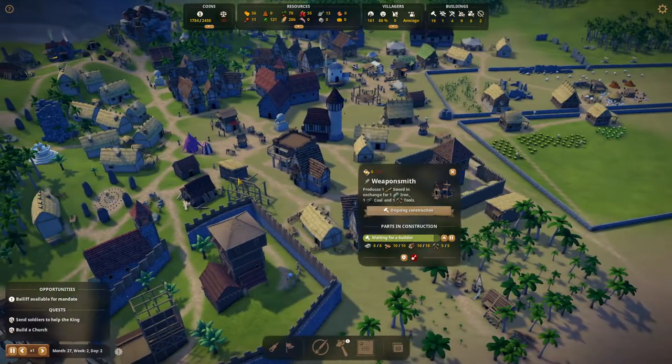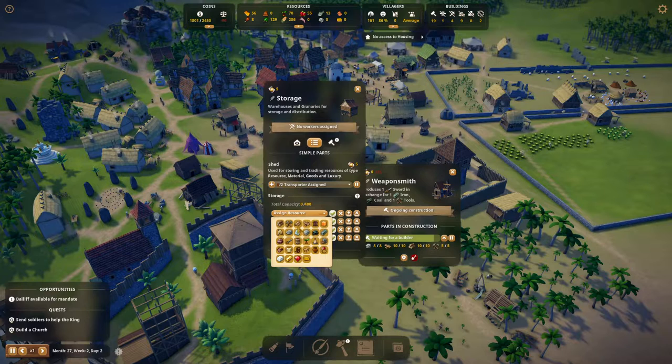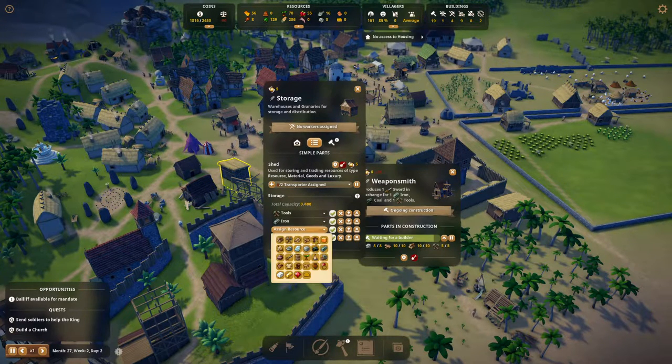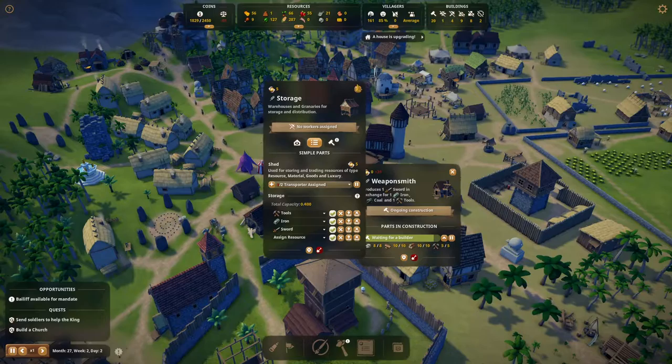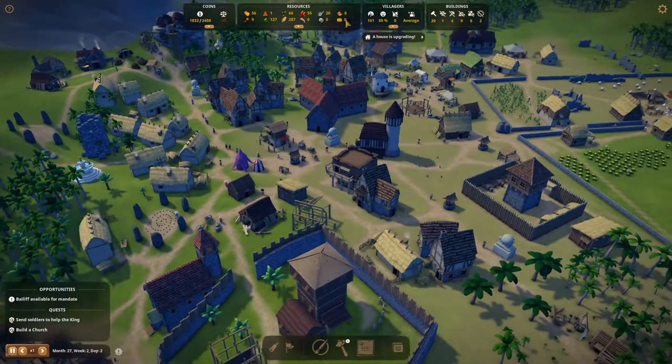Wait, we're building the blacksmith but I didn't place it there. In this storage we're going to store tools, iron, and then swords. For now let's do all those tools, and we need people here - we can take them from the miners or wait for people to come in.